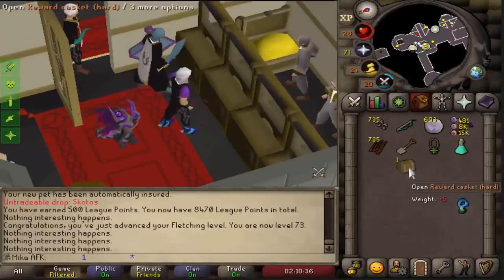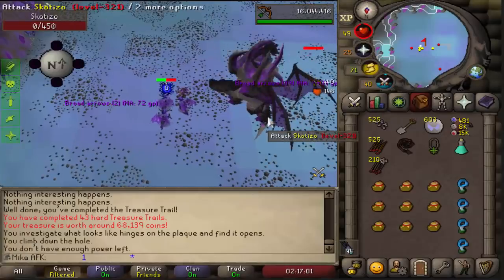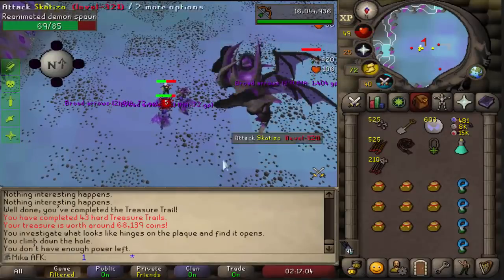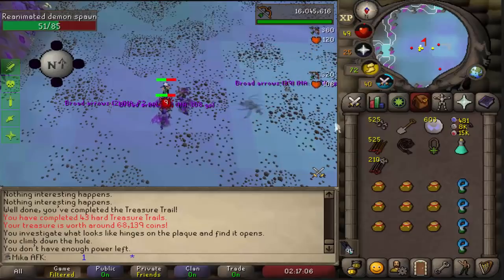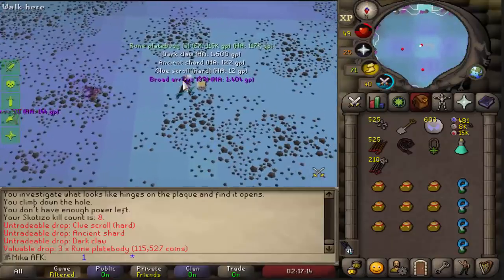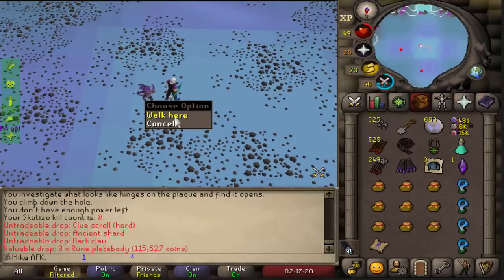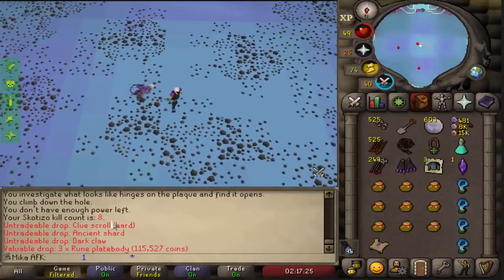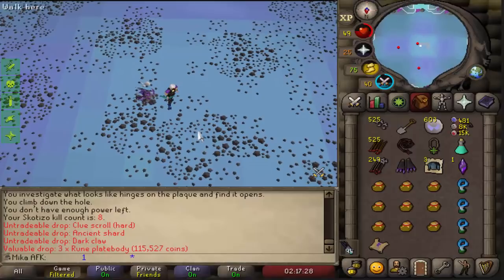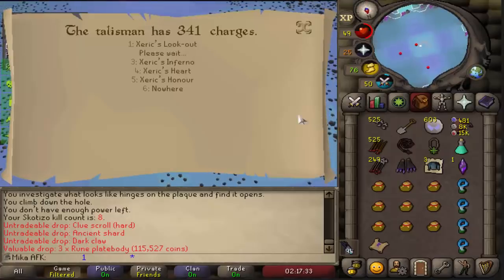Another casket and nothing that I actually needed this time around. Watch me - I'm going to get another pet in the next 13 kills, I have that feeling. Dark claw! I know it's useless, but hello - that's right after the scotizo as well. That's like a helm recaller I think, that's really rare as well. I pretty much completed the boss in 8kc - I mean I didn't get an onyx, but it's not actually that rare, it's 1 in 25. I got a bit overexcited.